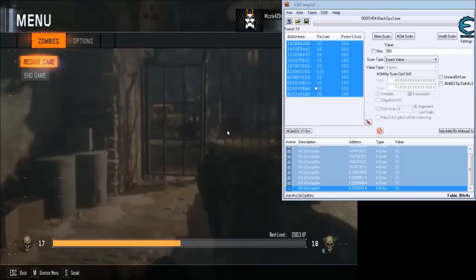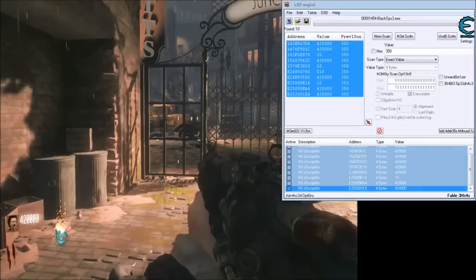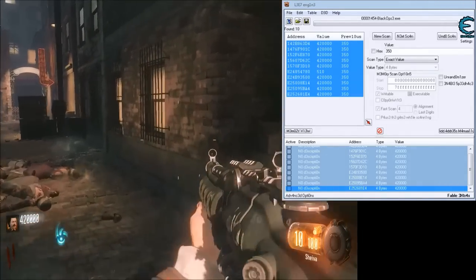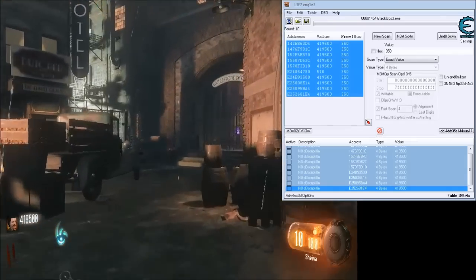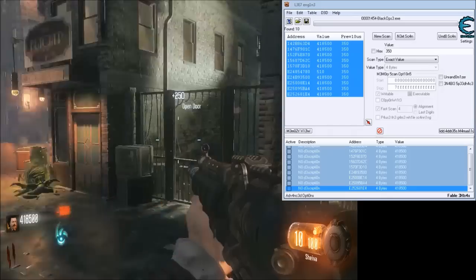So we're going to change the value — change that to 420,100,000. And look at all those nice points we got. Now we can just go around and buy everything. Get all this stuff. GG, that's how it's done.